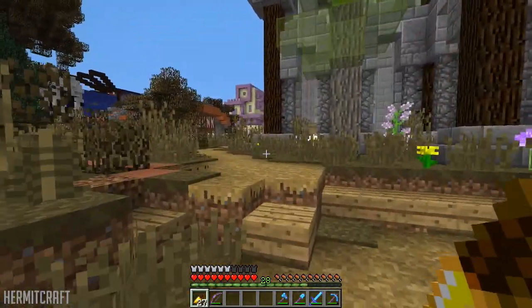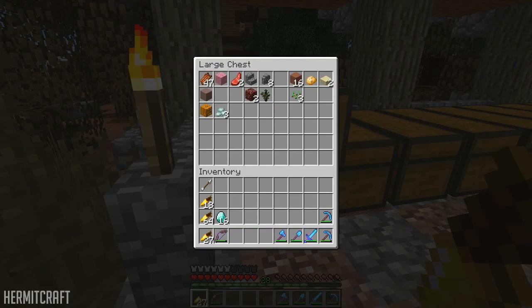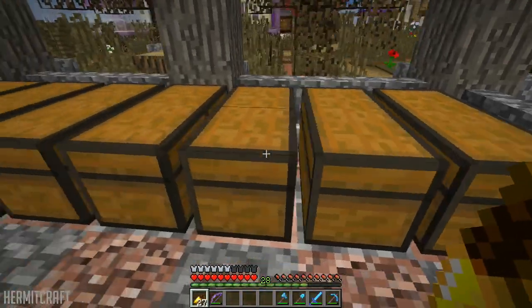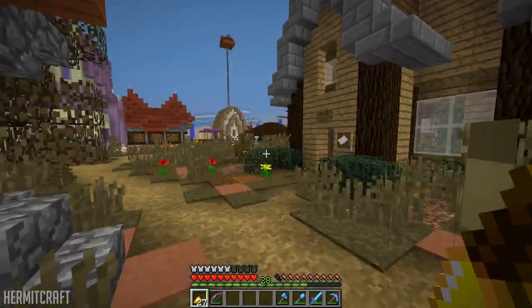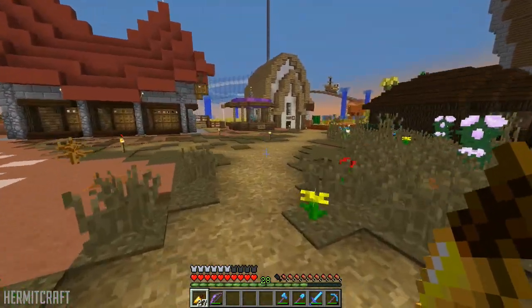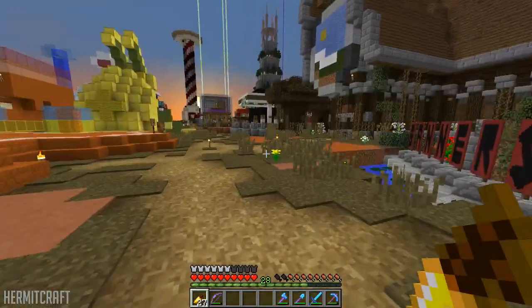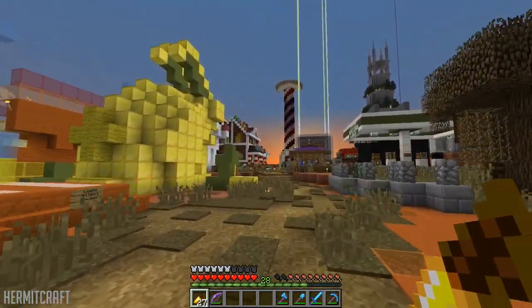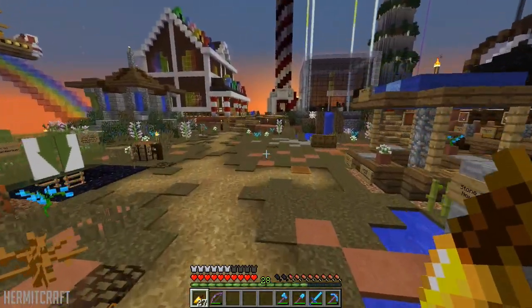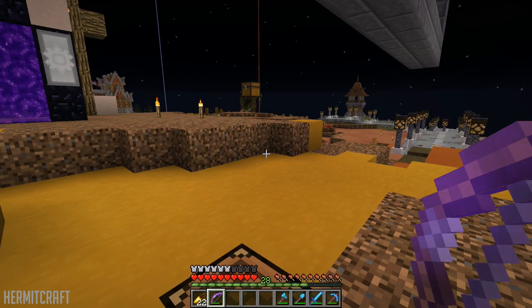I don't think there's a shop here that has snow. Let me check the junk chests real fast just to make sure. No. I'm not sure — I think I'm gonna have to look at the biome or the seed to try to find what I need. All right, so I'm gonna cut here because I don't know where I'm going to find this stuff. I'll be back in a minute. All right, now I know where to go.